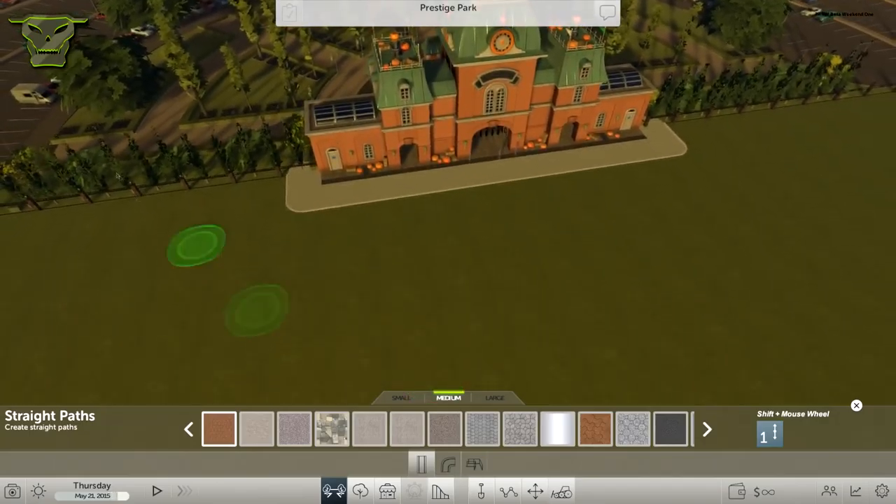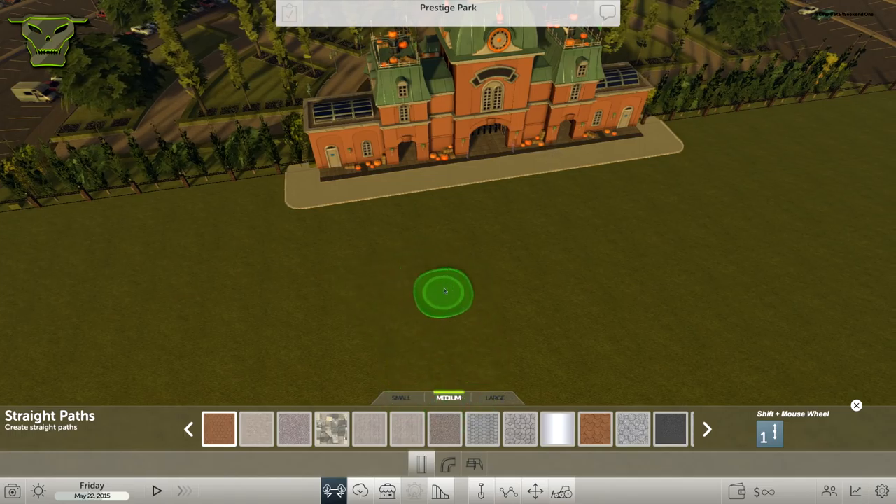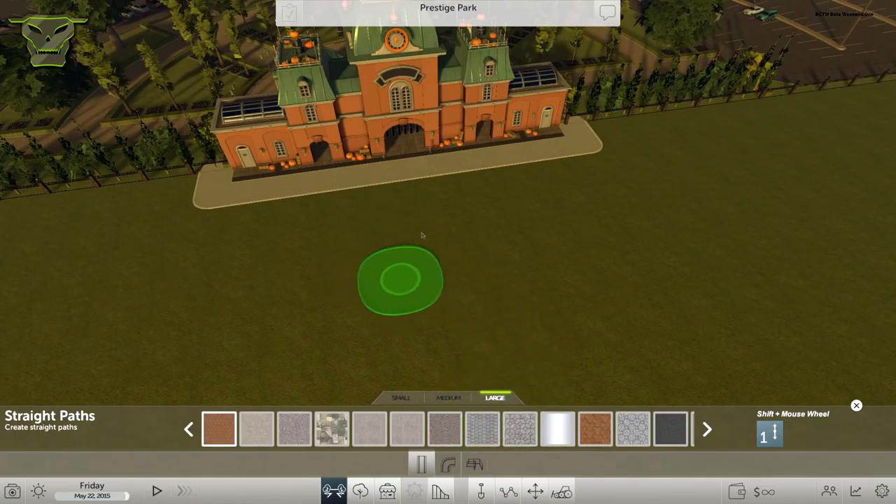Going to straight paths, the first thing we can see is these three tabs on the top. It says small, which is a pretty small path. We have medium, which is a medium-sized path, and we have a large path that is pretty wide.